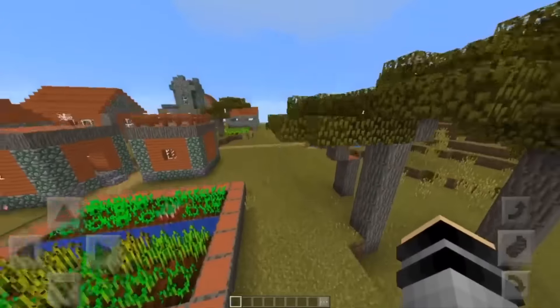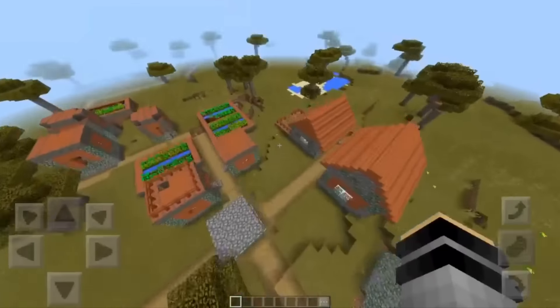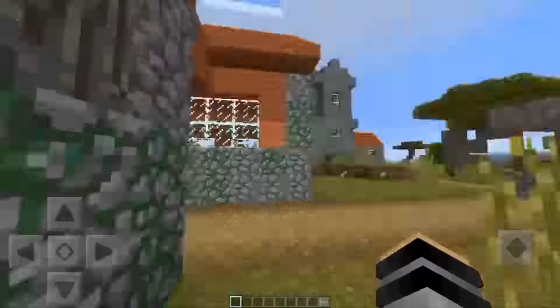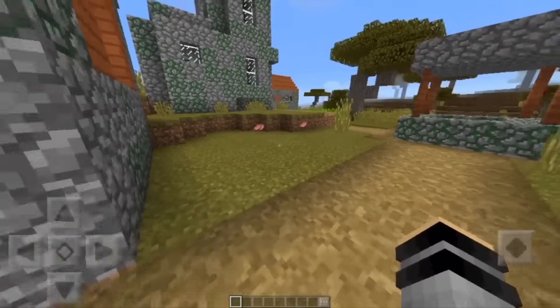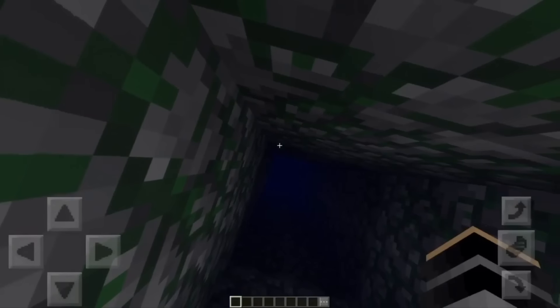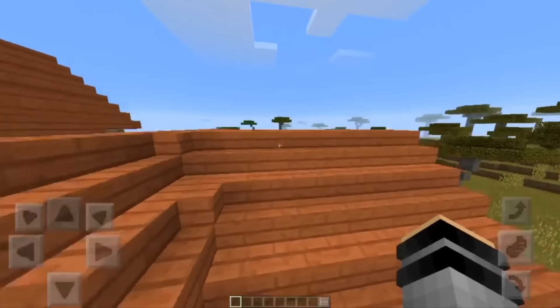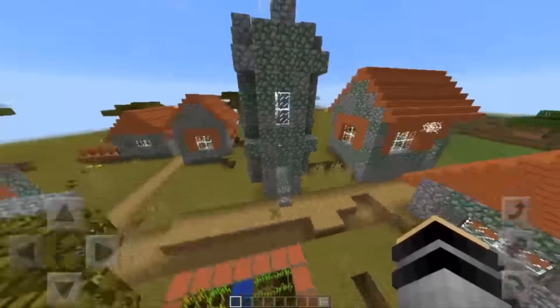It looks really abandoned with tall grass running through it. This is a pretty small one, but it's a savannah-type abandoned village. You're not going to find any villagers here; all the loot will be inside. What's interesting is the developers didn't announce anything about this in tweets or changelogs, but it was clearly intended. It's a really cool addition.